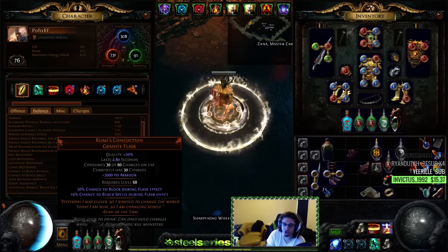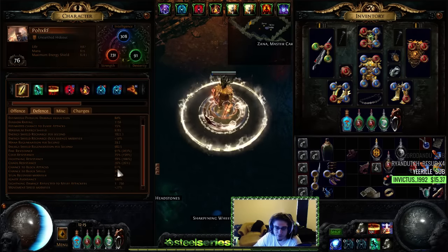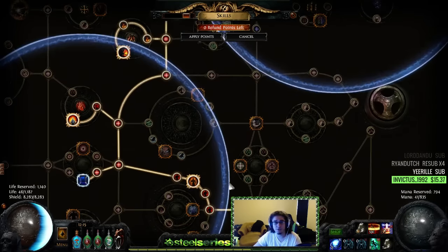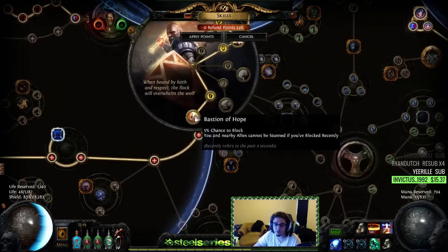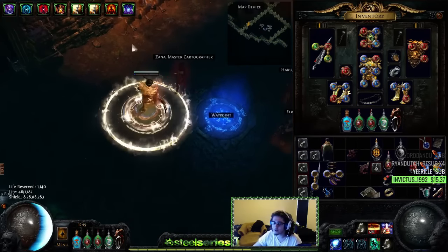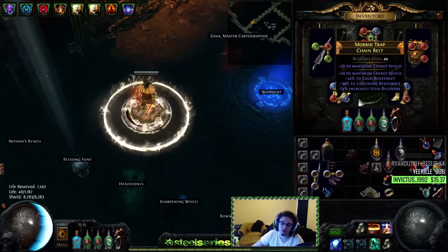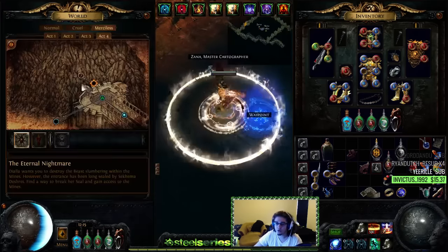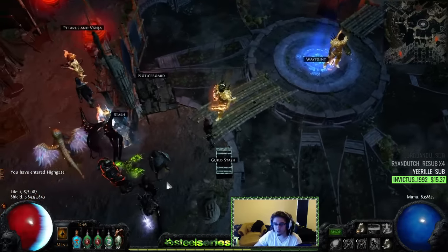We've got four endurance charges that we rotate alongside 61% block chance. Once you hit Solidity, you'll be at 65% block. Remember that as a Guardian, Bastion of Hope means you and nearby allies cannot be stunned if you've blocked recently — this greatly fixes the big issue with going low life or CI and not being able to become immune to stun. Let's go ahead and show you guys a little bit of content. This guy has so much scaling to do — I need a radius on my belt and on my Righteous Fire — so I'll do a quick Dried Lake since I'm still learning the character at level 76.